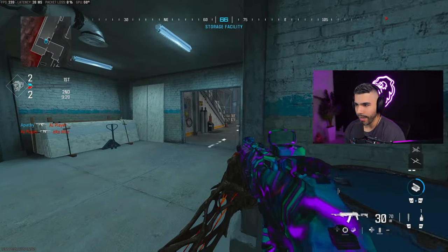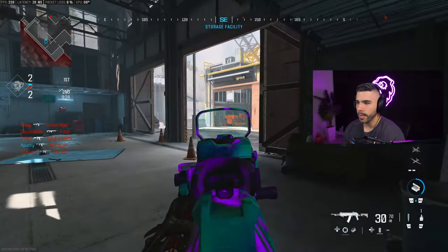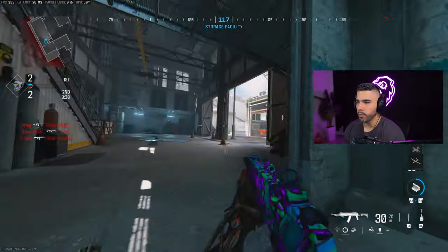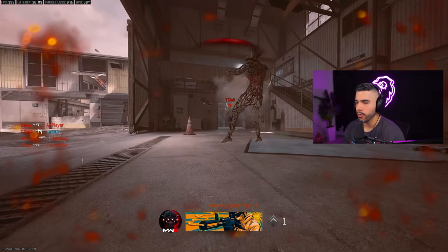Now you put it all together: slide, jump, aim in. Slide, jump, aim in. Slide, jump, aim in. And if you want to get some reps, you can simply just slide jump, slide jump, and just do this around the map. Just cancel your slide.